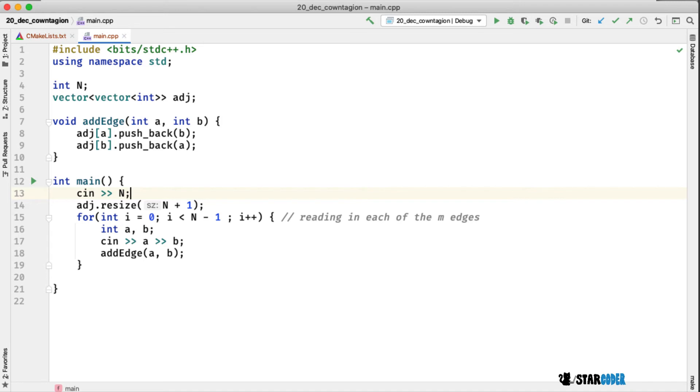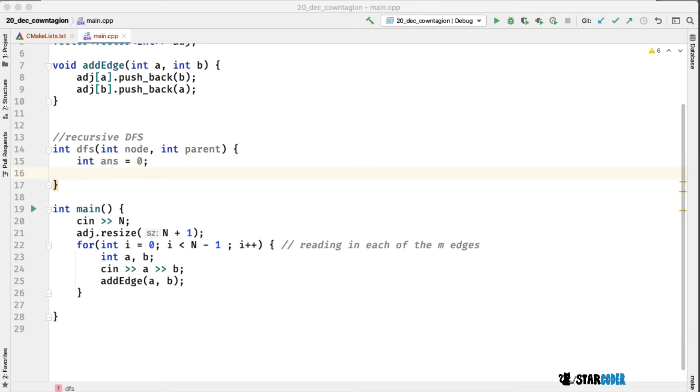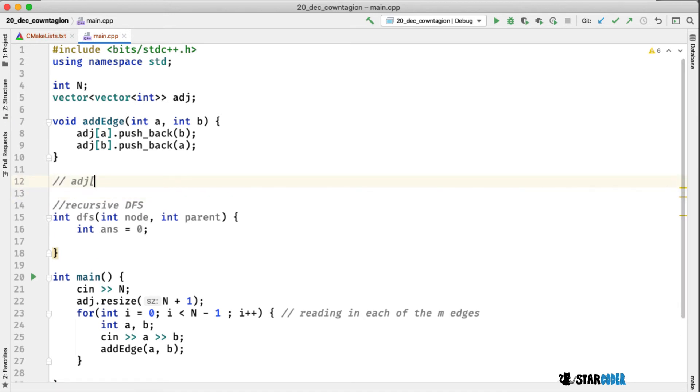Next we write the DFS, which is the main part of the code. We write it recursively — it's faster in a contest setting. The DFS takes a node and a parent. Since we're working with a tree, we don't need a visited list. For every entry in the adjacency list we loop through all neighbors, and if a neighbor is not the parent, we DFS down into it as a child. This lets us avoid a visited list entirely.